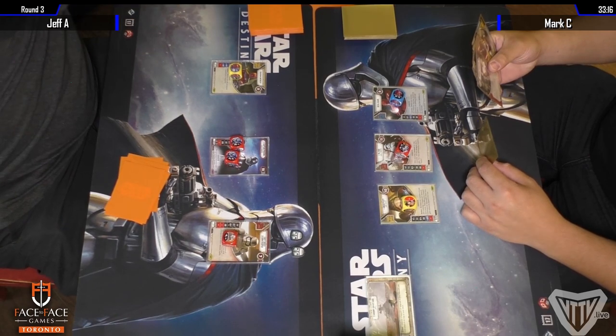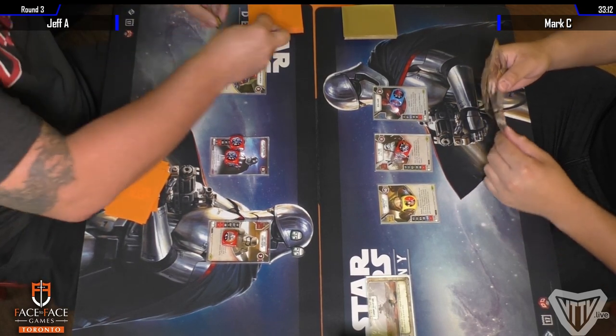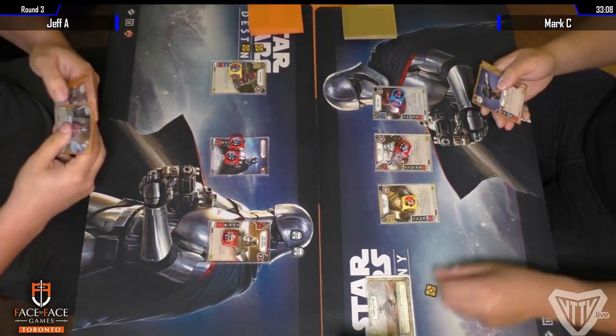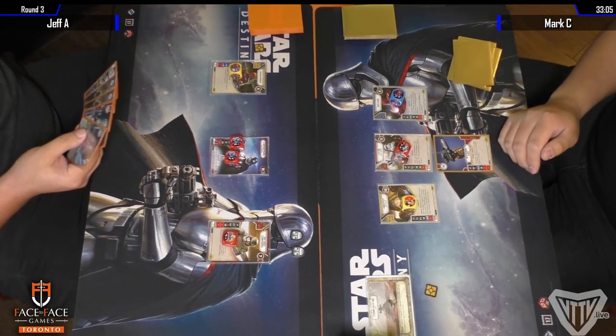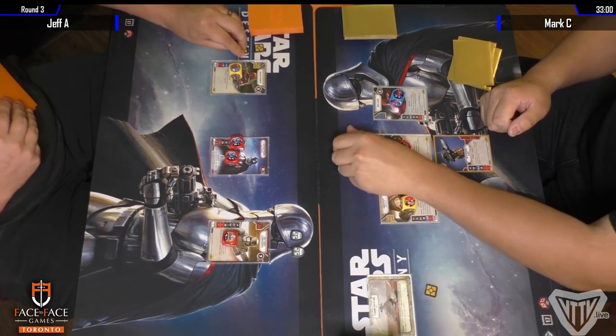On the right side we've got Mark Chan, one of the quarter-finalists from last week's Destiny Tournament at 401 Games, playing a list he says he's made a couple of changes to. I wanted to put his match on camera because I just think the deck is really interesting.